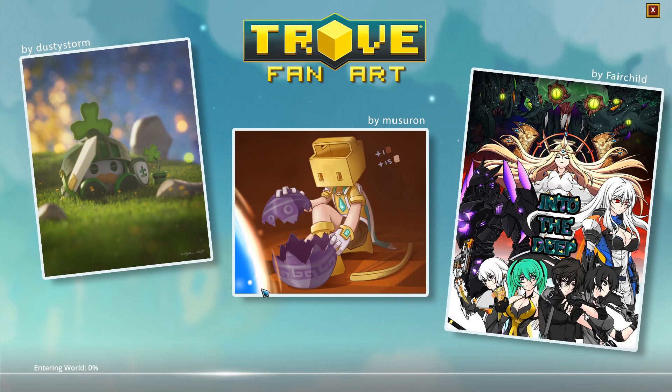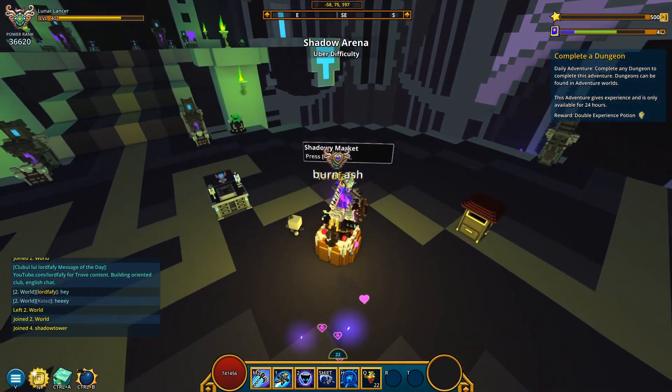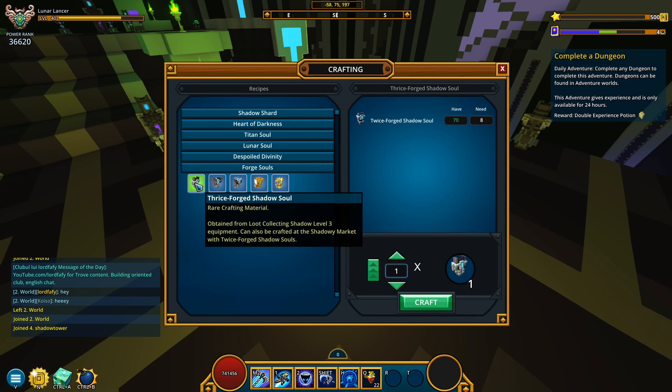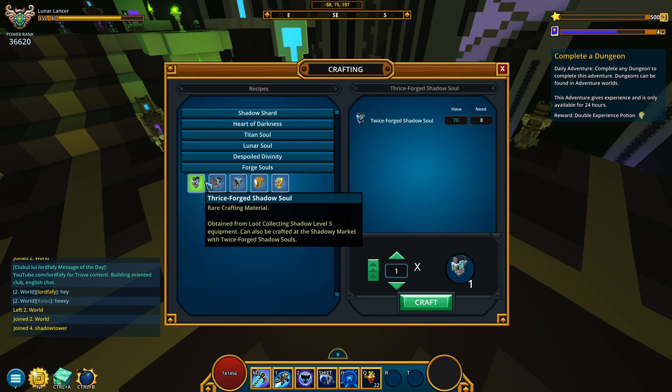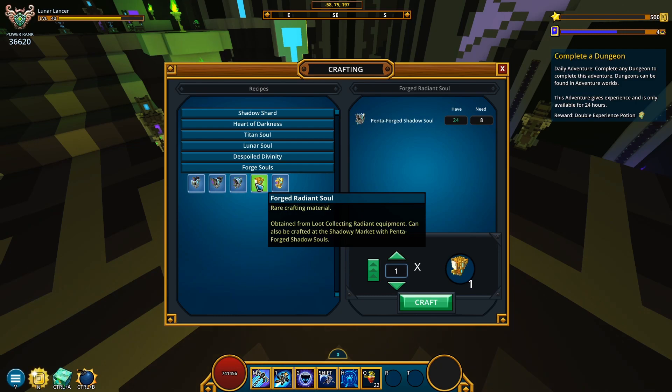I wanted to go to the shadow tower lobby. I was going to try to convert all of my — what were they called? Thrice Forged and Quad Forged items? I forgot their names. Oh, Thrice Forged — or Quad Forged, yeah. Long time no hear. I haven't read these item names in a very long time.